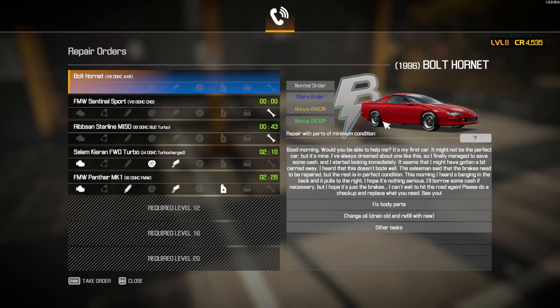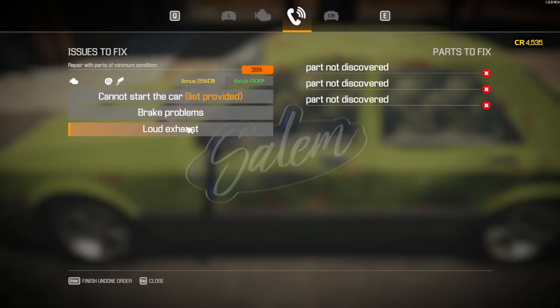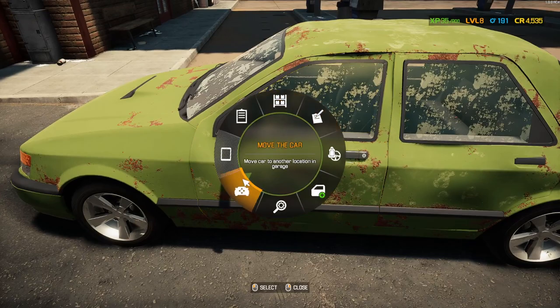We're gonna hold off on the story job. There's some body work that needs to be done here and I think I need some unlocks for that. Also, I'm very low on money so I just want to earn some money right now. I'm really focused on brake jobs because I have that new station that can repair brakes for free. We have brake problems and loud exhaust problems - not discovered. So this will be a little bit of a harder job, but we get 25% credits which would be great. Right now, we know we need to change the alternator, so I think we will do that and hopefully it will start.